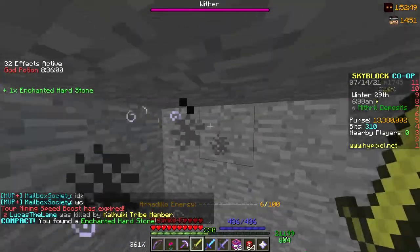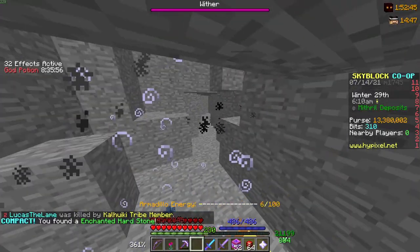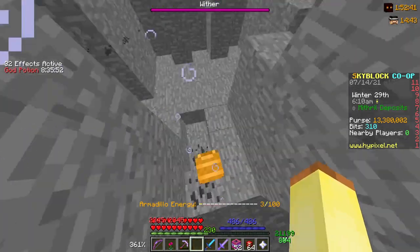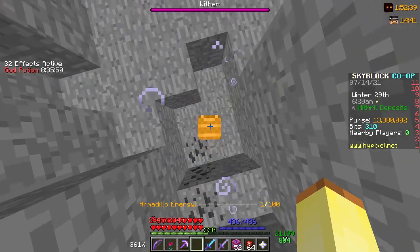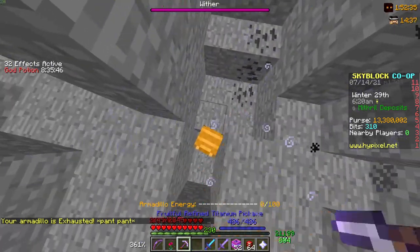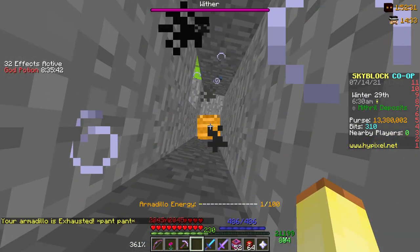The only good thing about this pet is, let's say I didn't have a pickaxe — I can still mine. And also, if you're looking down, I'm pretty sure it doesn't actually take energy. So you can mine downwards.